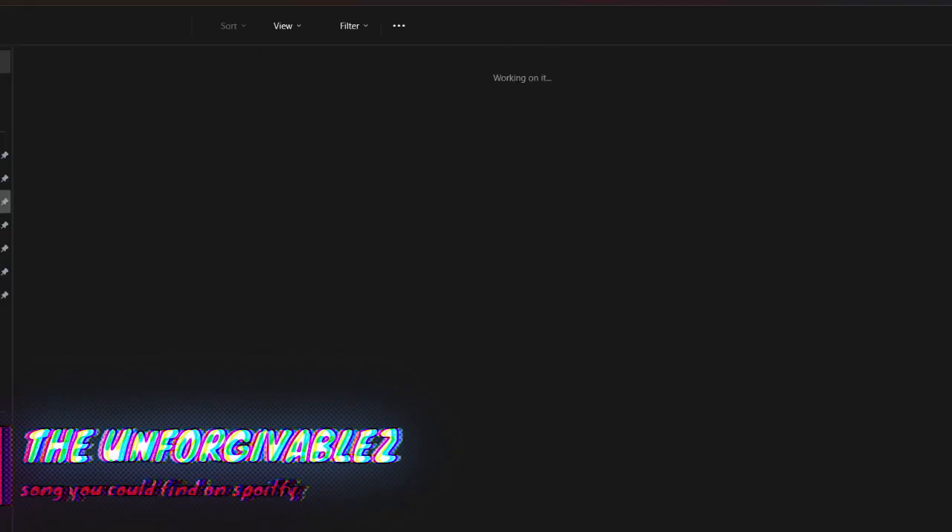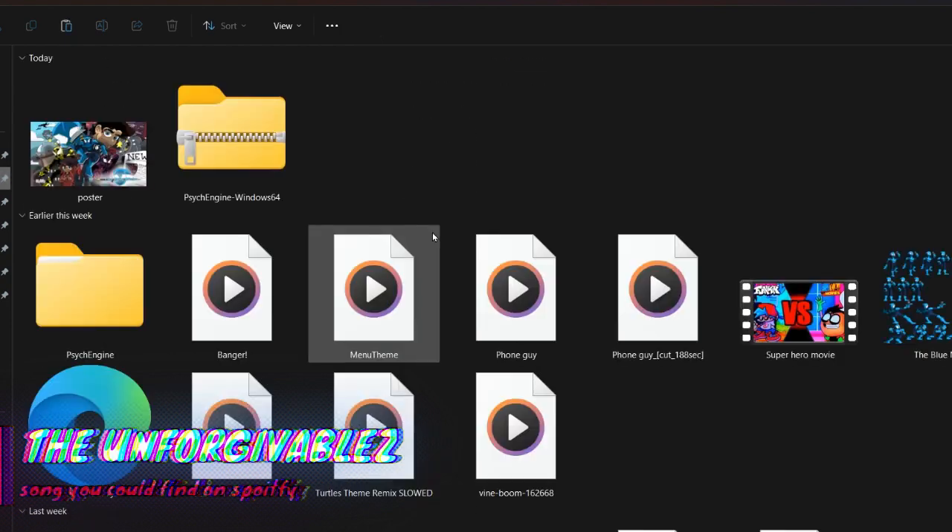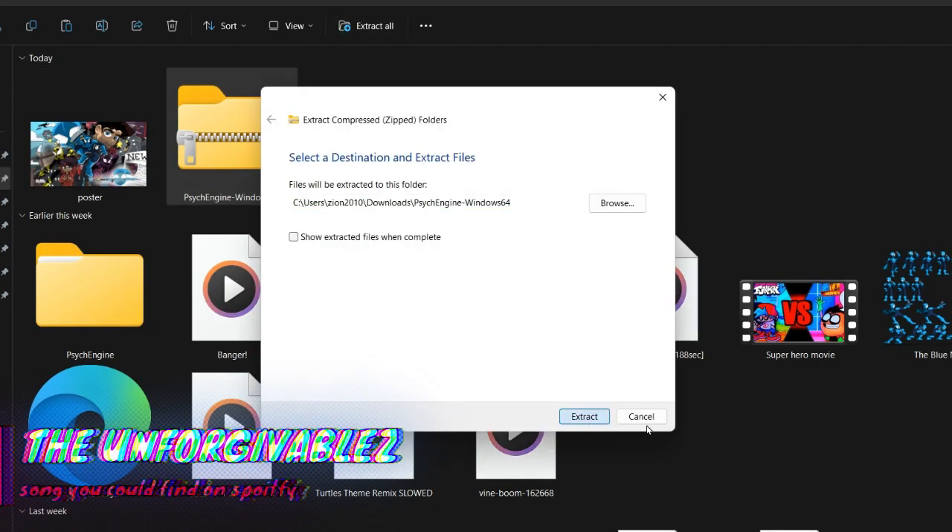So go into your files, go into downloads, and extract all. This might also take a little while.